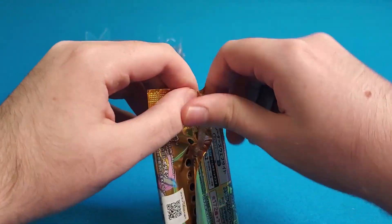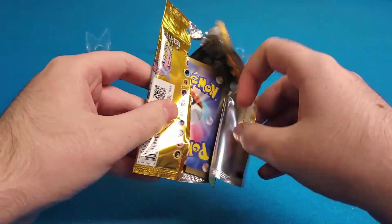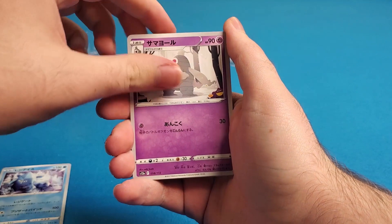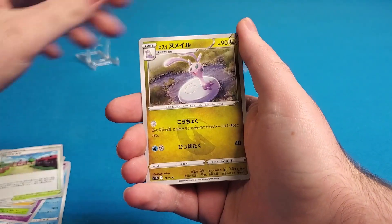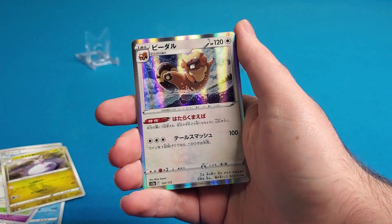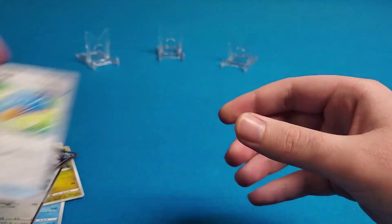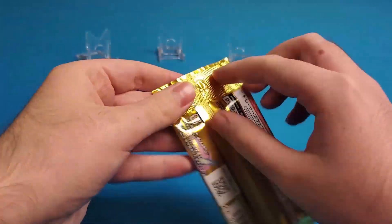The coolest things in here are the V-Star alternate art gold cards. Personally, I really want the trainer full arts — the Friends in Sinnoh and of course the Cynthia, because I am an ultra simp. A nice Charizard V-Star reprint I would absolutely take. There's a nice confetti reverse here too — I like those reverses.